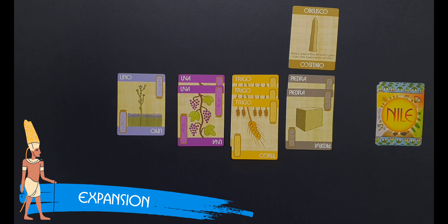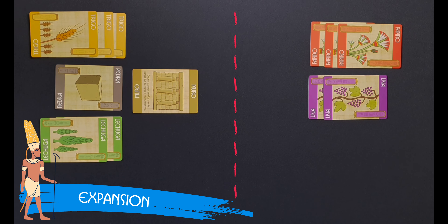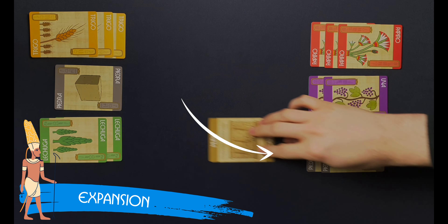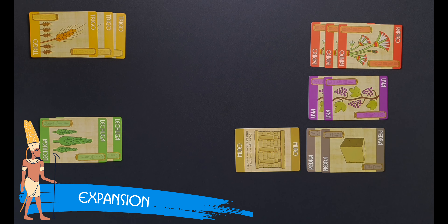Having a monument card at the top of a stone pile indicates that the player controls that monument, and that they are the only person that can activate the monument's special ability. A player may never build more than one monument in a single turn, but may have as many as three monuments built at any time. Because of this, a player can have three piles of stone cards. Another player can build a monument on their turn by laying down more stone cards and announcing the monument type. The player immediately takes the corresponding monument card and places it at the top of their own stone pile. Two players can never control the same monument at the same time.